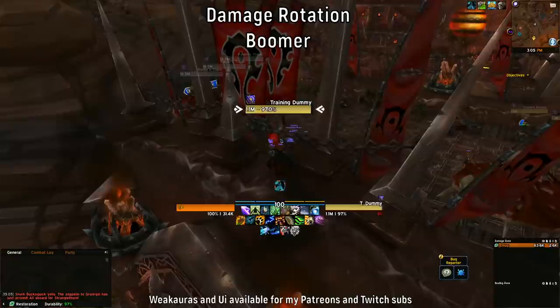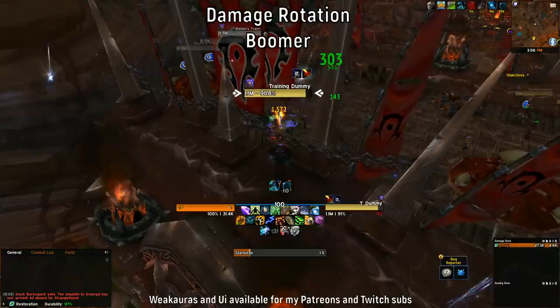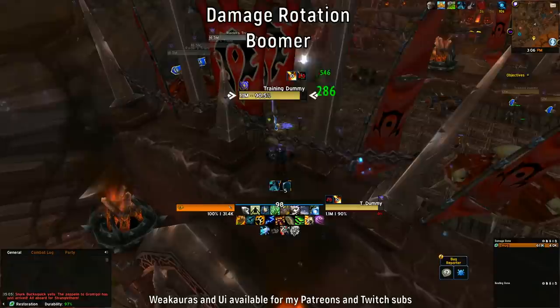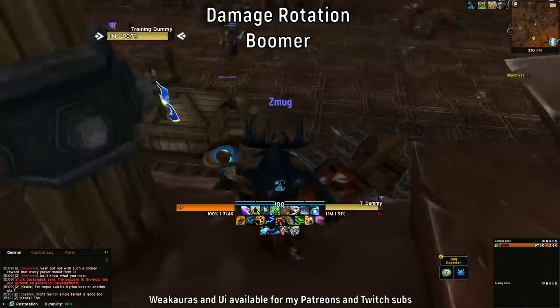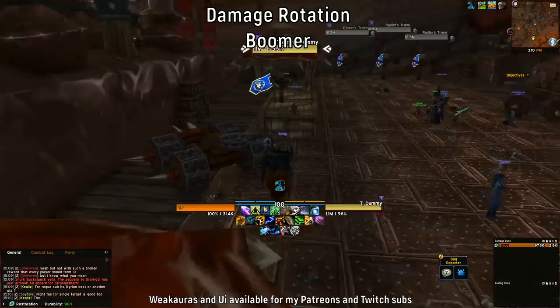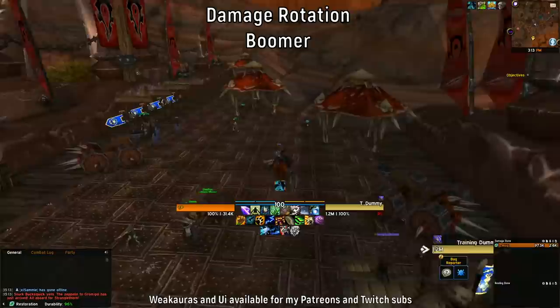For single target damage before a boss: use Starsurge, Sunfire, Moonfire, double Wrath, and then use Convoke the Spirits. The cool thing is that even though Starsurge is on cooldown, it can still be used during Convoke the Spirits — so by using it before Convoke, it's already refreshing and nearly ready again after. The reason you proc Eclipse right before Convoke is so the Starfires cast during Convoke do much more damage. Note that you can't fully control Convoke — if there are adds up, it will also target them and your damage won't all go into the boss.